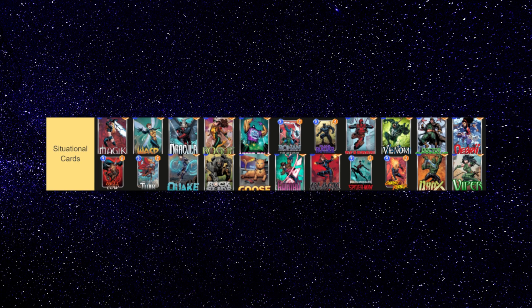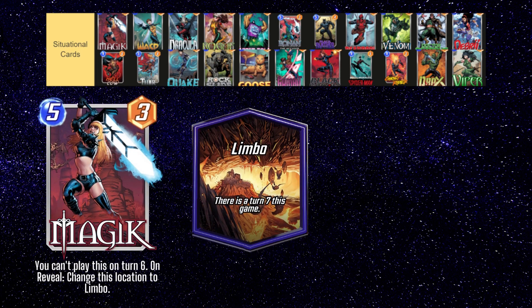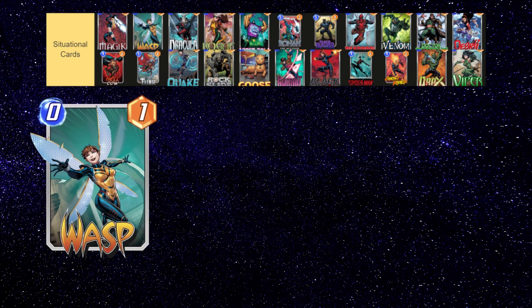Our next group of cards are situational cards. These cards are not necessarily weaker than those in the previous groups, but are a little less flexible. The first card in this group is Magic. She used to be one of the strongest cards in the game, but Second Dinner made it so you can no longer play her on turn 6. After this nerf, she hasn't been played nearly as much, but some decks still use her — such as combo decks or decks like Sarah and Mr. Negative — where you can make use of the extra turn for more powerful late-game plays. Wasp is an interesting card just because it costs zero energy, and is really only seen in Lockjaw and Patriot decks at the moment, but zero-cost cards always have a chance to be broken later on if new synergies are introduced.